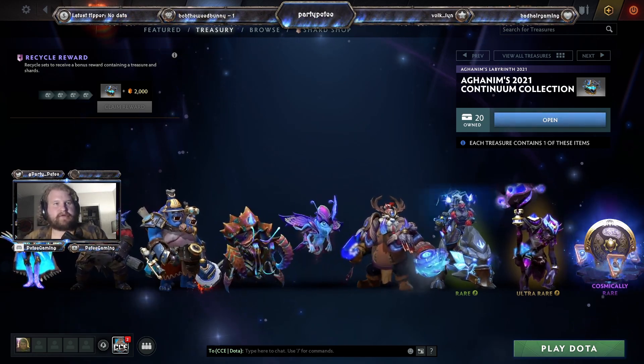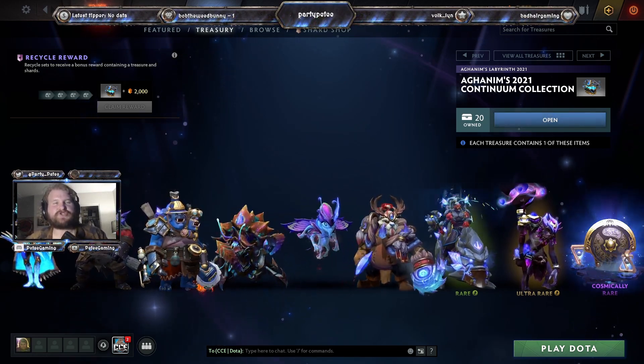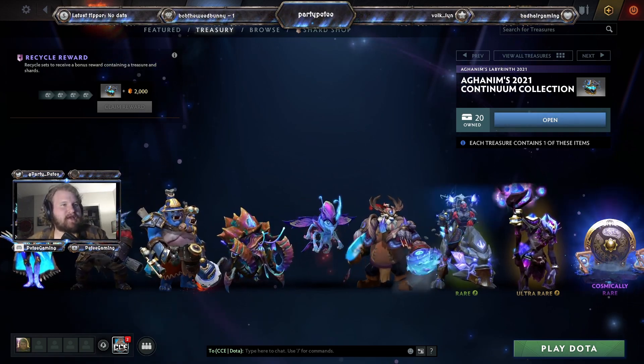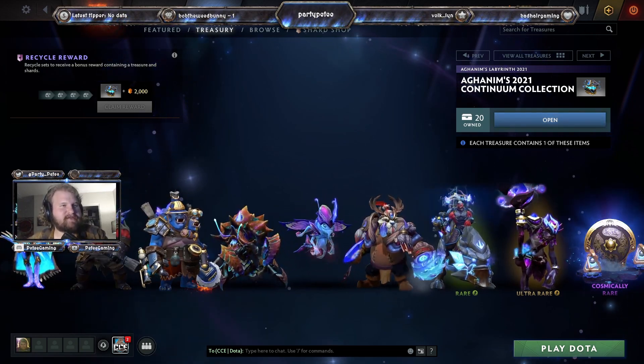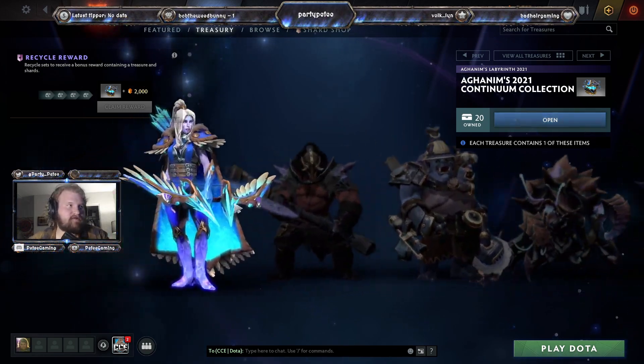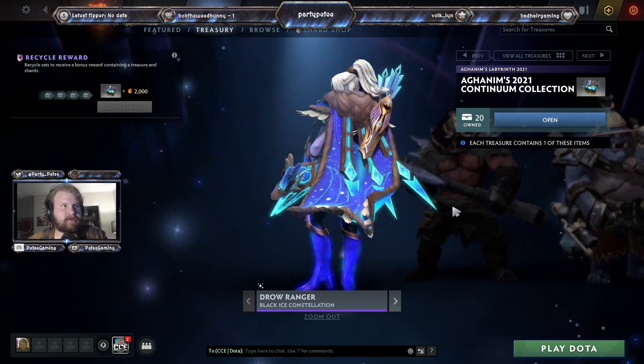Hello everybody and welcome to another Dota 2 unboxing — the Aghanim's 2021 Continuum Collection. Some premium sets in today's unboxing. Our first one is going to be a Drow set called the Black Ice Constellation.